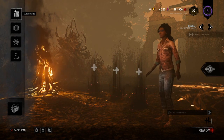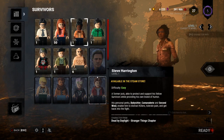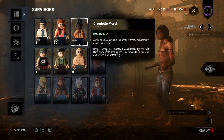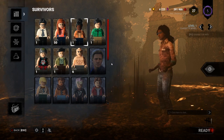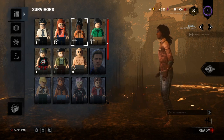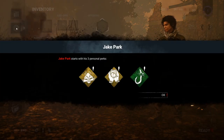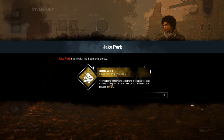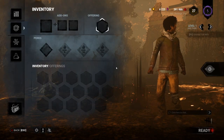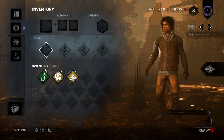In the top left we can see our survivors. You can see each one based off their level, and characters you don't own will be slightly grayed out. If we click on somebody like Jake Park and hover over his perks, the game tells us what his three personal perks are and what each one does. When you start off you have nothing — no items, no offerings, no add-ons — only the three native perks.